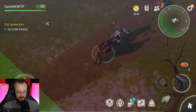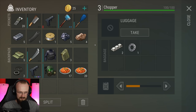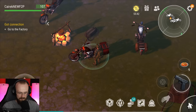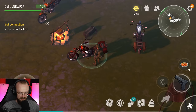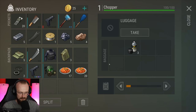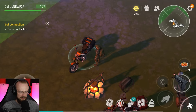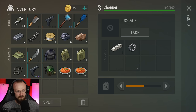Let me hop on my chopper and get a little closer to those bikes to siphon the fuel. We've gotten one can. I can probably get the rest of my cans. We can get one more can. We've gotten some more fuel here — this is beautiful.